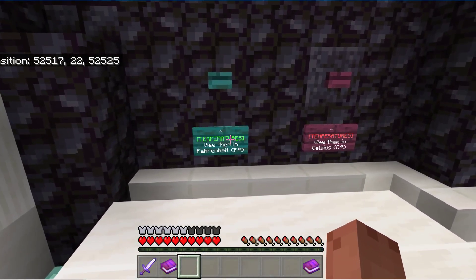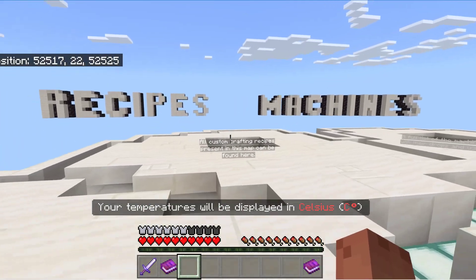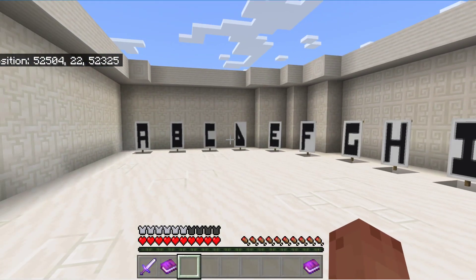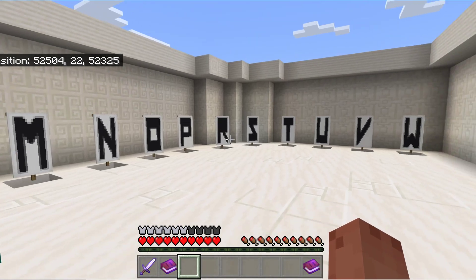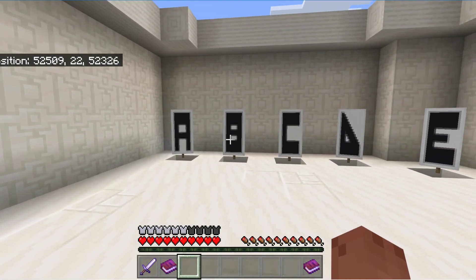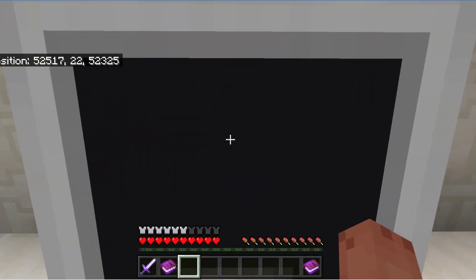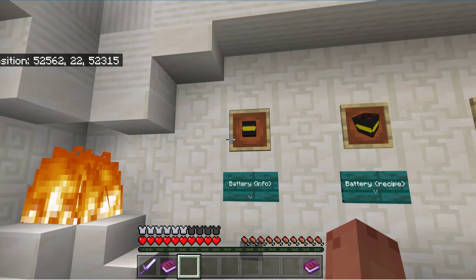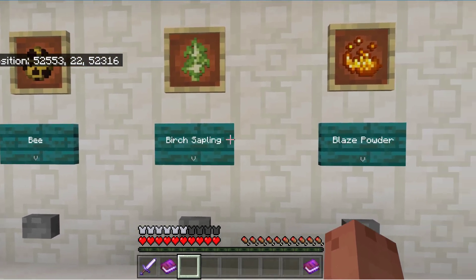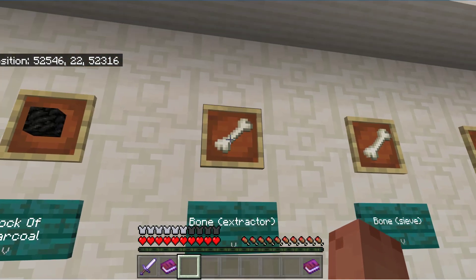But first of all, temperatures. View them in Celsius — yes, thank you. And I'll show you what I mean. So this is the wiki. Say I wanted to find out how to make a brewing stand — you go to B and this shows you everything you need to do. So there's batteries, recipes, batteries, birch, blaze, block breaker — that's interesting — block charcoal, bone extractor, bone sieve, bone meal sieve.